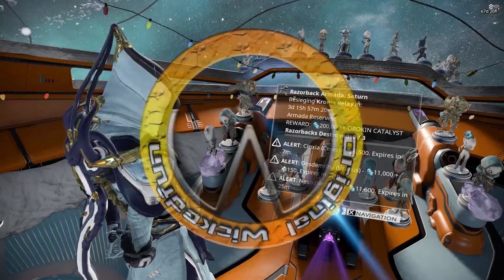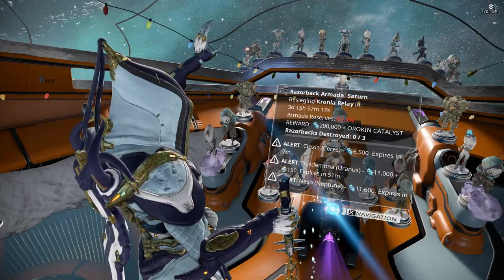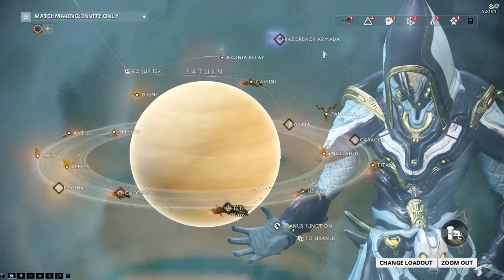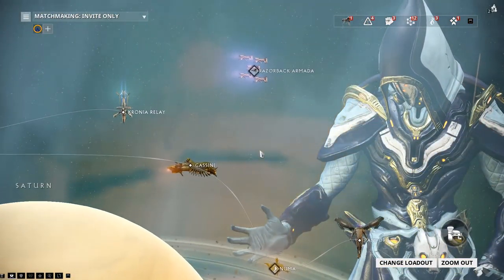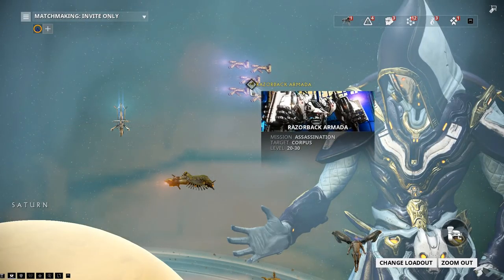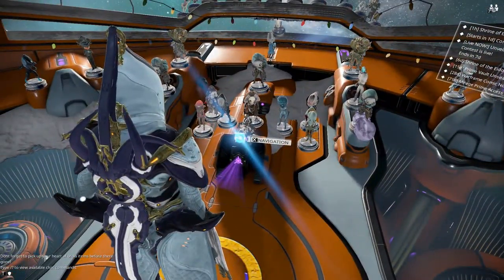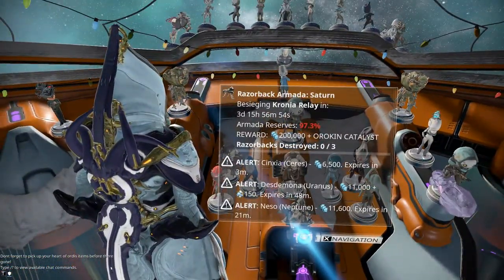With the Fomorian just being here, I honestly didn't expect the Razorback Armada to return so quickly, and they are going to be attacking Saturn — and there they are. I do kind of wish there was actually a giant Razorback floating there, but obviously it's the Razorback Armada, hence the reason you have to do this three times to get the reward out of it, whereas the Fomorian one is based on points.